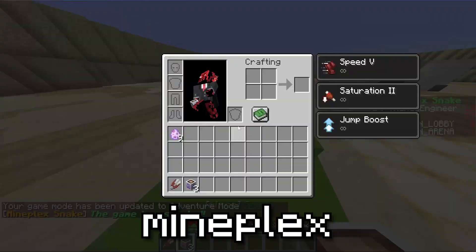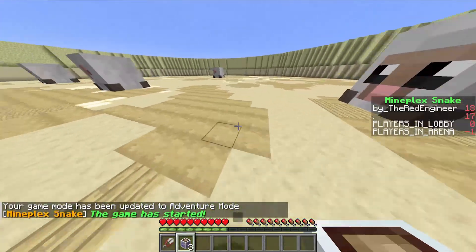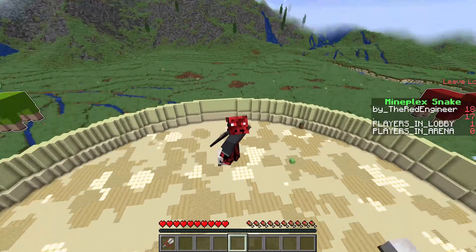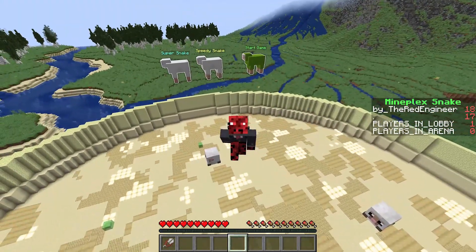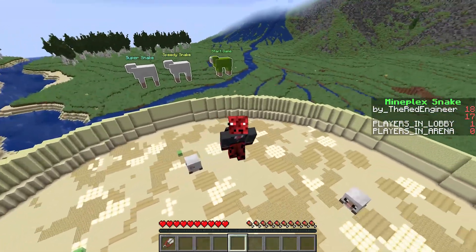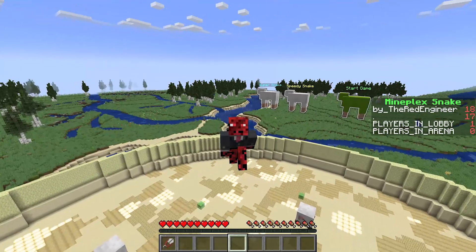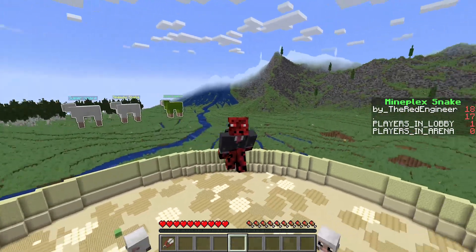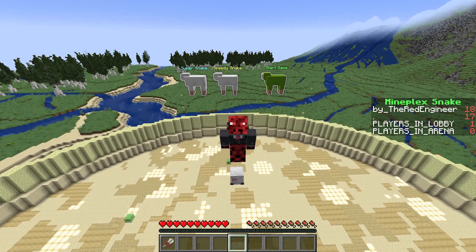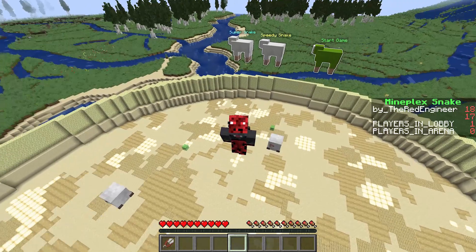That's how you code the Mineplex Snake minigame in Minecraft. Of course, it was a lot more difficult than what you've seen on the screen. Remember that you'll find all of the code I've made on my website, which will be linked in the description of this video. There you'll also find a video tutorial on how to import this creation into your world. I'm actually trying to revive this channel, so your subscriptions and likes will definitely help me produce more content like this. And before going, check out this other video that I've made — you'll find some pretty interesting stuff.